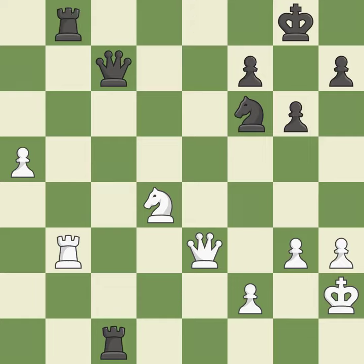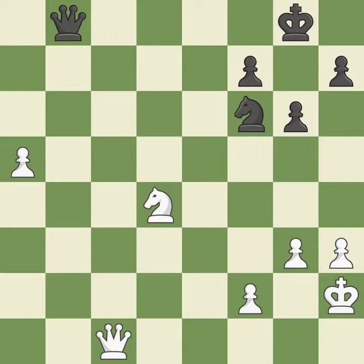Material balance is maintained with a good trade — equal trades follow after all captures. The only good move is played. This is the start of the endgame, and white is winning.